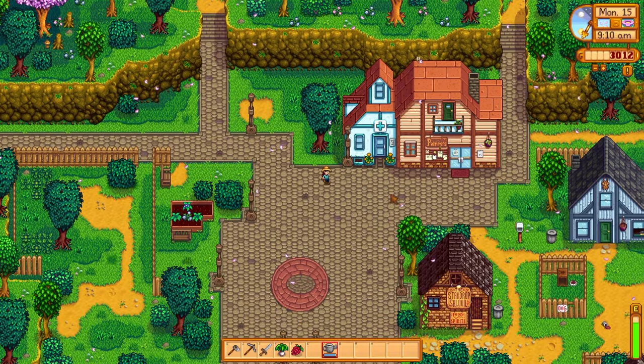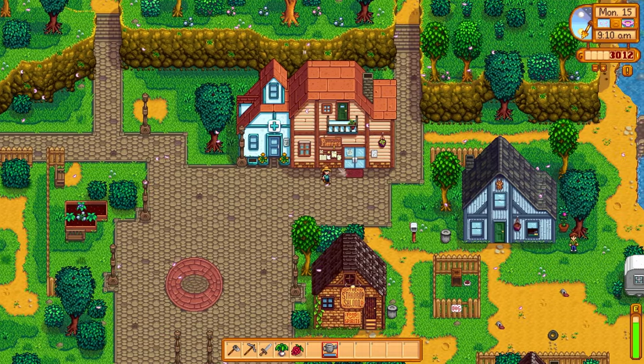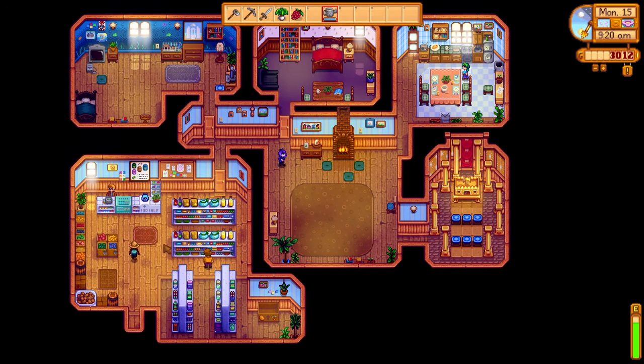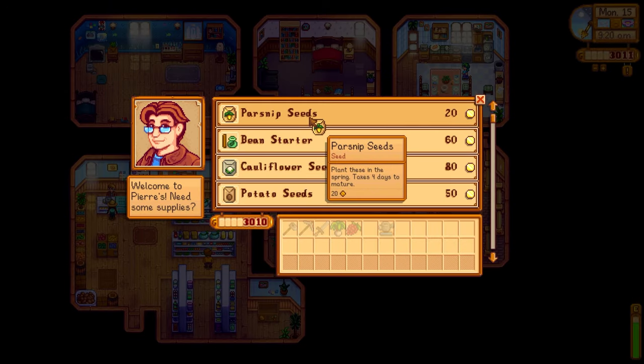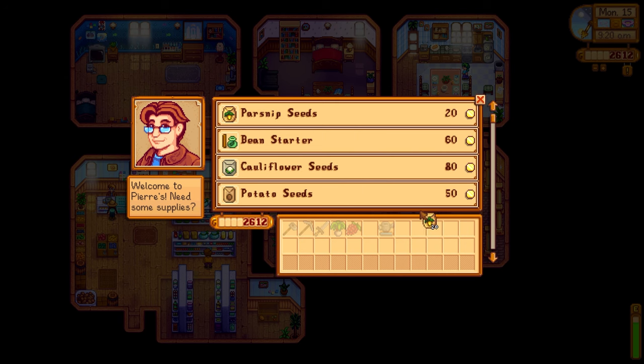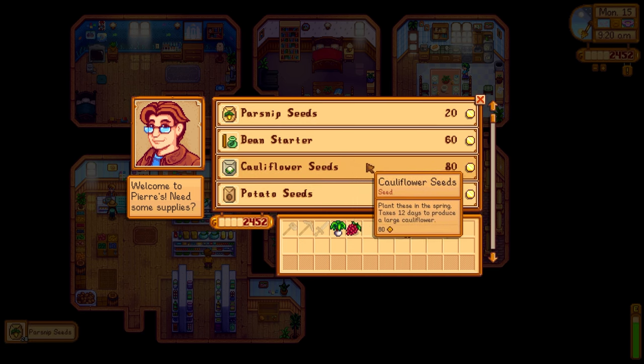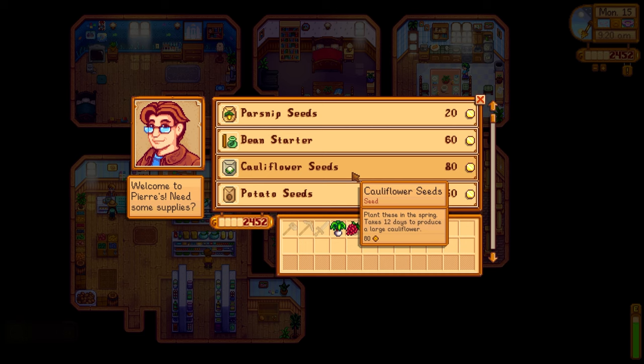Let's head into town now that all the chores are finished. Clint is looking for 20 copper ores, which would be good because we could use some copper ores ourselves and some more mining exploration. But first we need to pick up some more parsnip seeds because we need to make sure we're getting the quality crops done. We just need two more — the chances are pretty good, but I'm erring on the side of caution.